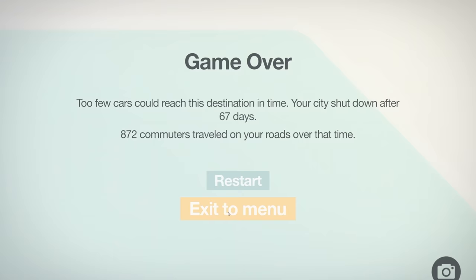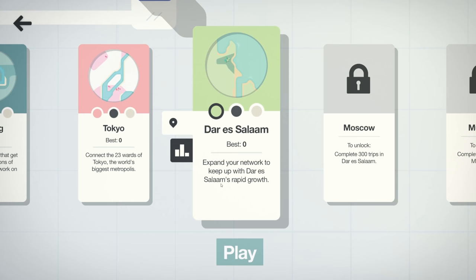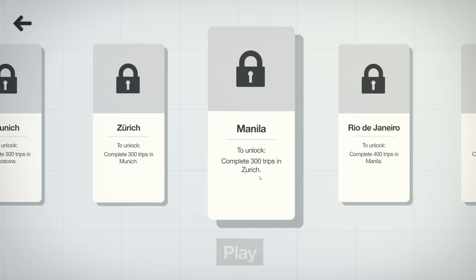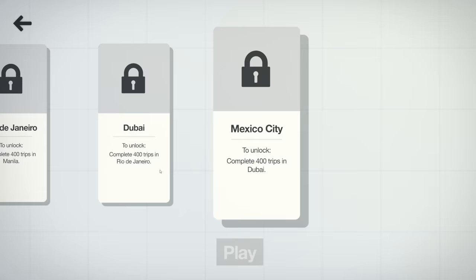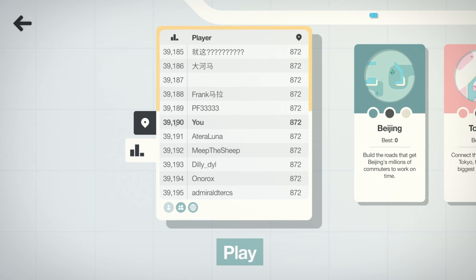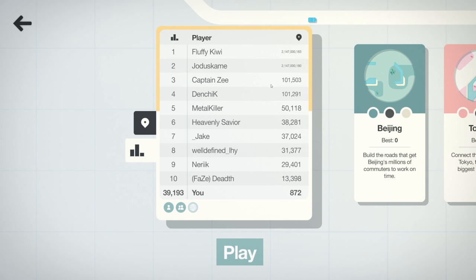We failed! 'Too few cars reached the destination in time. Your city shut down after 67 days. 872 commuters traveled on your roads.' Oh man, I feel like I did pretty good though. On the leaderboard I'm ranked 3,190th — and the top score is 2.147 million? Are you kidding me! They must have had everything working perfectly.